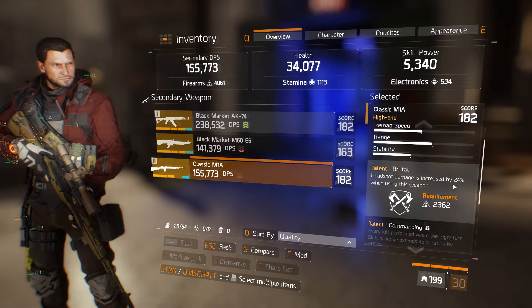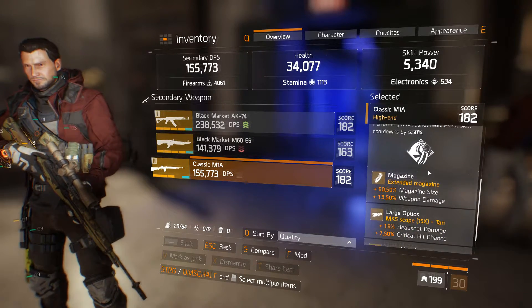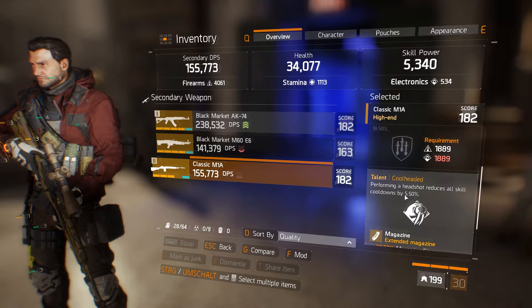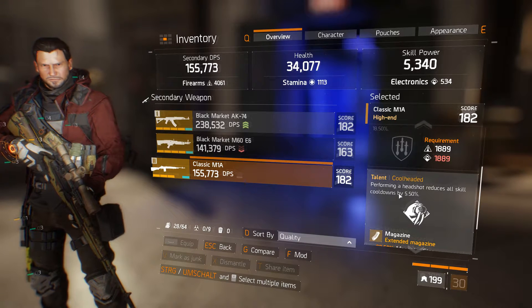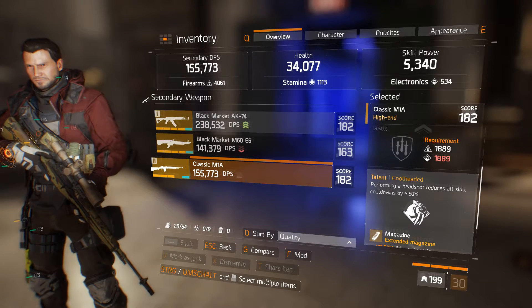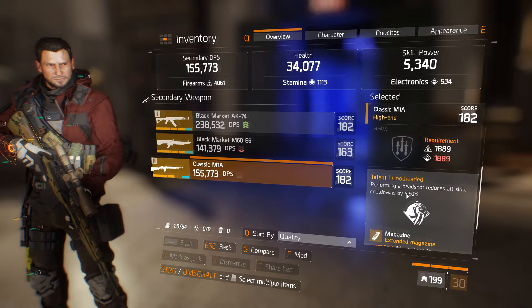I really recommend this weapon talent if you have it, but you have to be lucky. I also have this talent which is also pretty nice — performing a headshot reduces all skill cooldowns by 5.5%. This is pretty cool if you're running with an electronics build too.